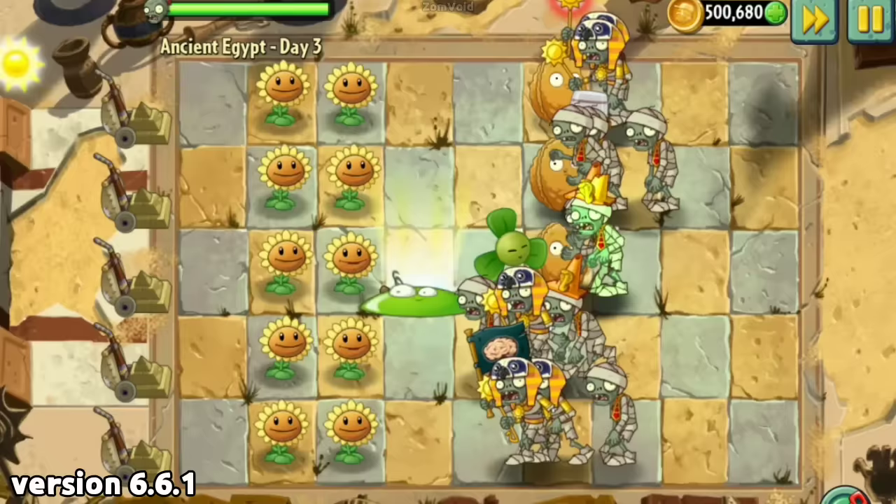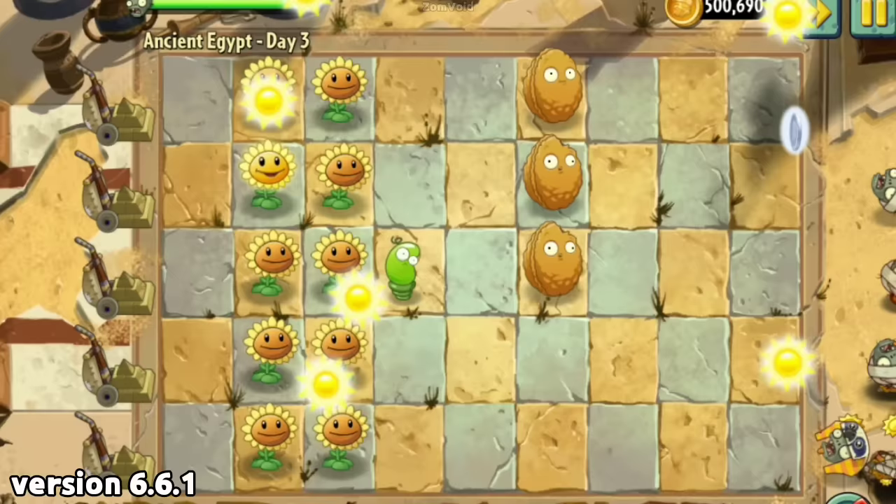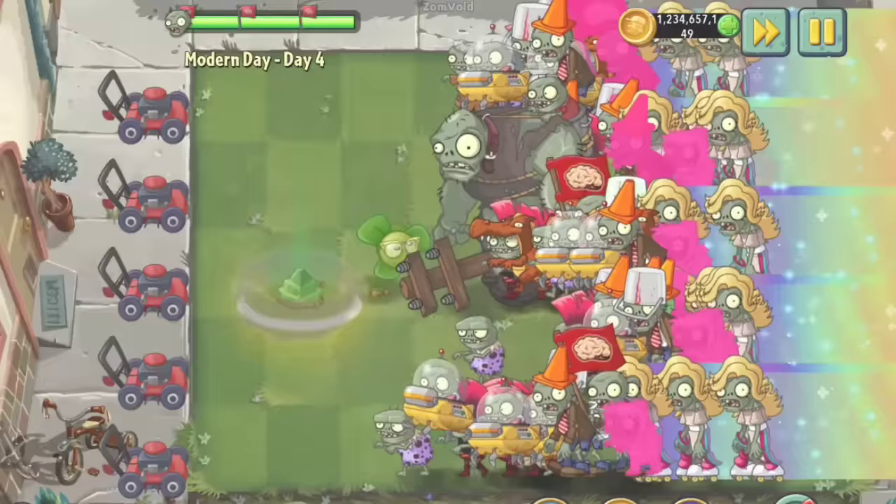Despite its broken state being rectified, there is no denying that this strategy was highly effective and widely used by players who wanted to dominate their opponents. It was later replaced by the Reinforcement and Blubber combo.